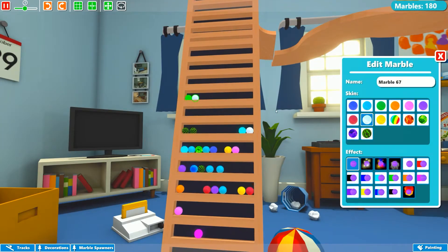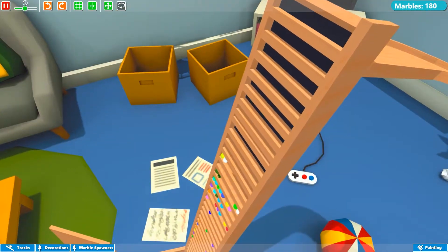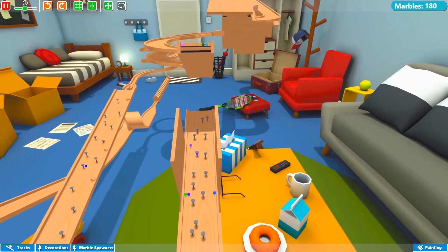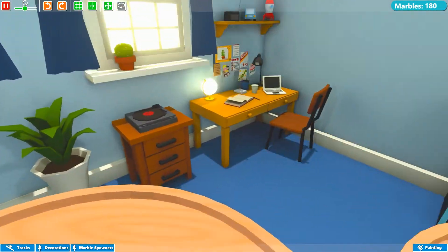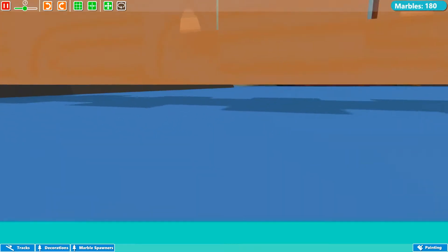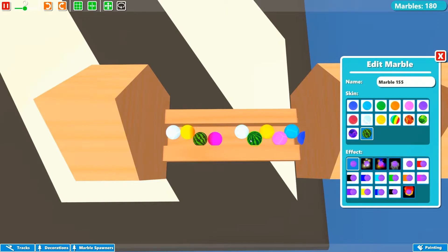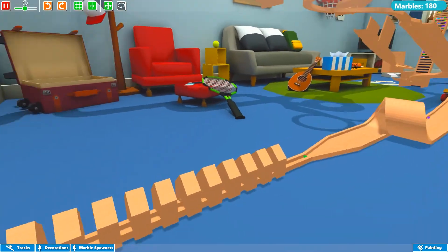These guys are still in the lead — we got a white one up here. The white and this rainbow one are in the lead, they are in competition with each other. Let's see who's gonna win — this is actually working out better than I could have imagined. Who went down first? White's in front — white is the winner! Then we got the marble, then a watermelon, then another rainbow, then another white. And where is mine? Mine didn't make it. Well, that just stinks.